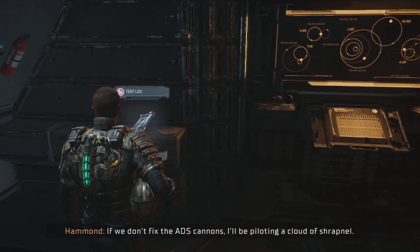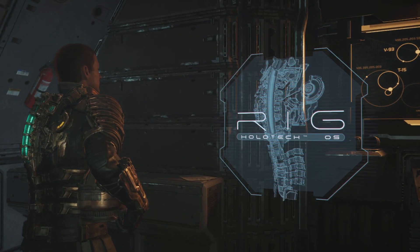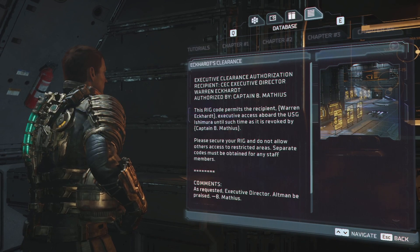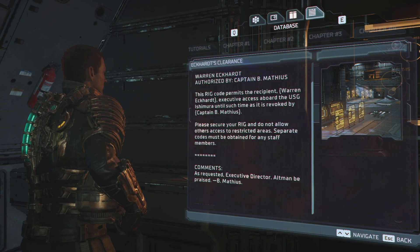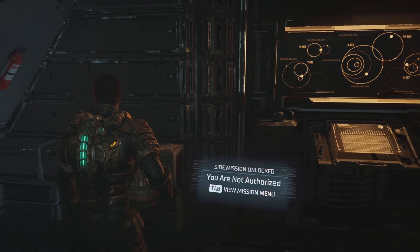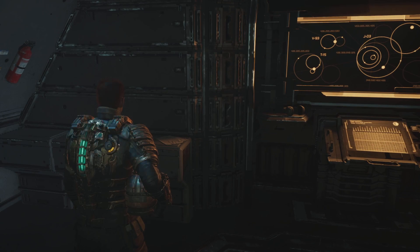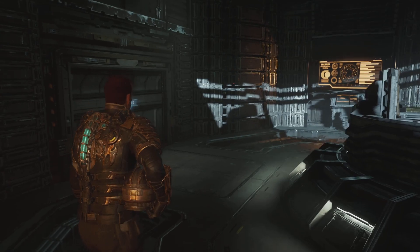If we don't fix the ADS cannons, I'll be piloting a cloud of shrapnel. True. This rig code permits the recipient executive access aboard USG Ishimura until such time is revoked. Please secure your rig. Do not allow others access to restricted areas. Finding a lot of rigs - that's the side missions here. Very cool.